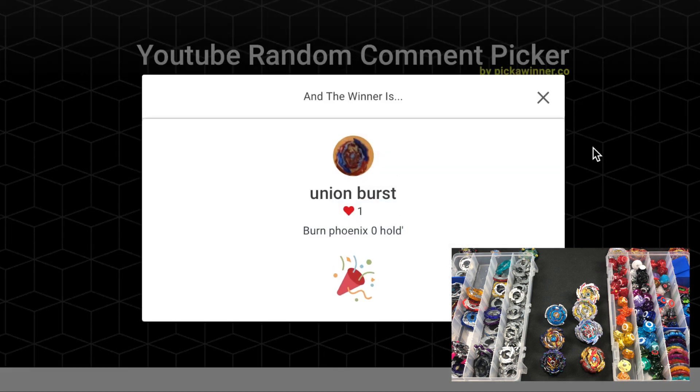Union Burst submitted Burn Phoenix, Zero, Hold Dash. We clarified the difference: Hold Dash is the one that came with Gushion Assurance, and we got Keep and Hold mixed up earlier. We are able to make this combo, so Union Burst, you are the 8th Blader.